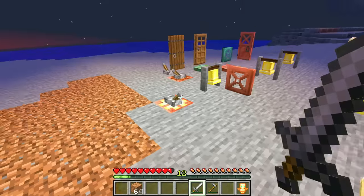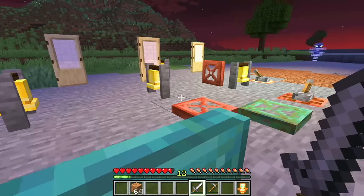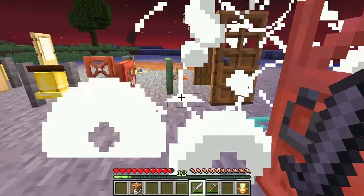The gusts of wind from this mob can activate doors, levers, trapdoors, and bells, which is a really cool detail. It's always good to see Mojang making mobs have more interactions with things in the game.